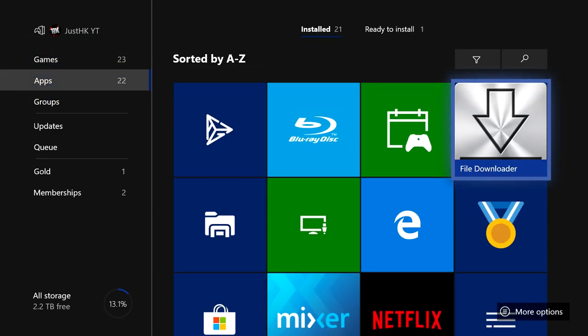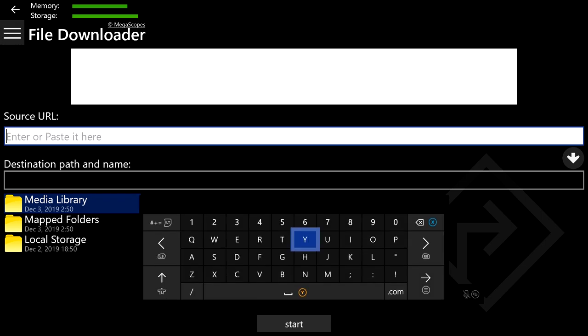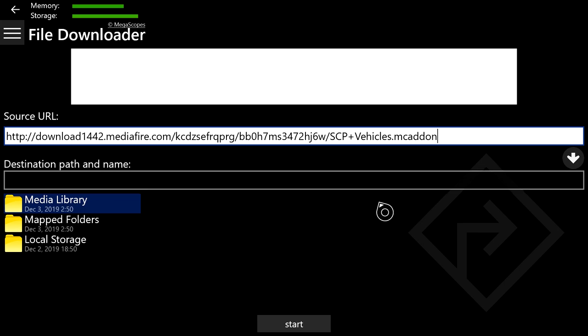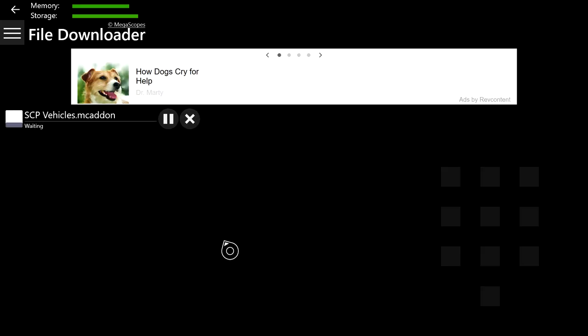Now that you've copied the link, go to File Downloader. Once it loads up, press the three-button menu at the top and go to 'From URL.' Press A on this, then press B to back out so you have the option to paste. A lot of people ask how to paste — you press the menu button to get the paste option. Then press the down arrow, press local storage, press the down arrow one more time to select the download path, and press Start.